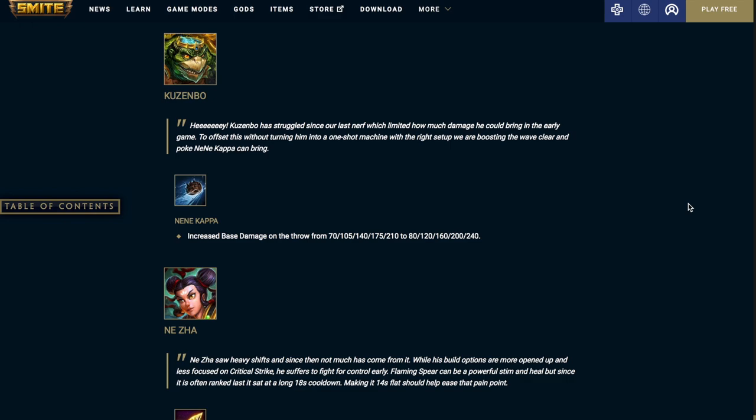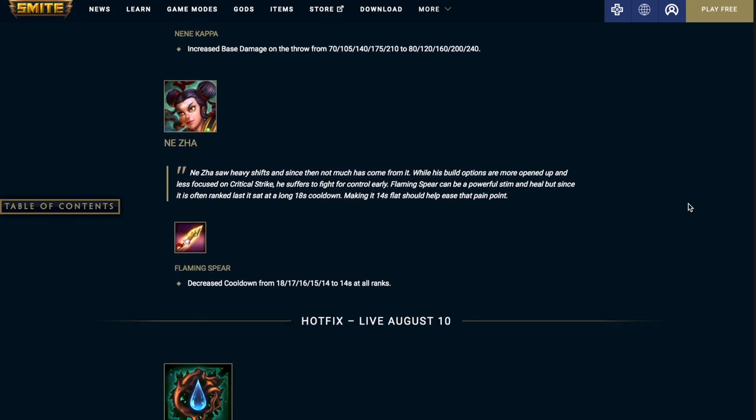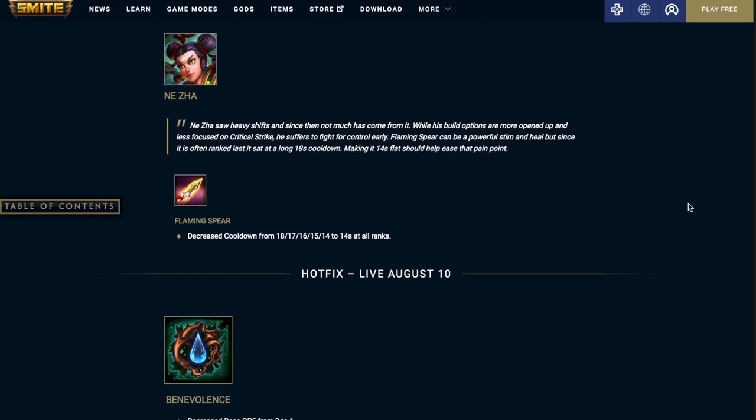Kuzumbo's Nei Nei Kappa increases base damage on the throw — it was 70 at level 1 and 210 at level 5, now it's going to be 80 at level 1 and 240 at level 5. Neijaw's Flaming Spear decreases the cooldown — it was 18 at level 1 and 14 at level 5, now it's going to be 14 seconds at all ranks.